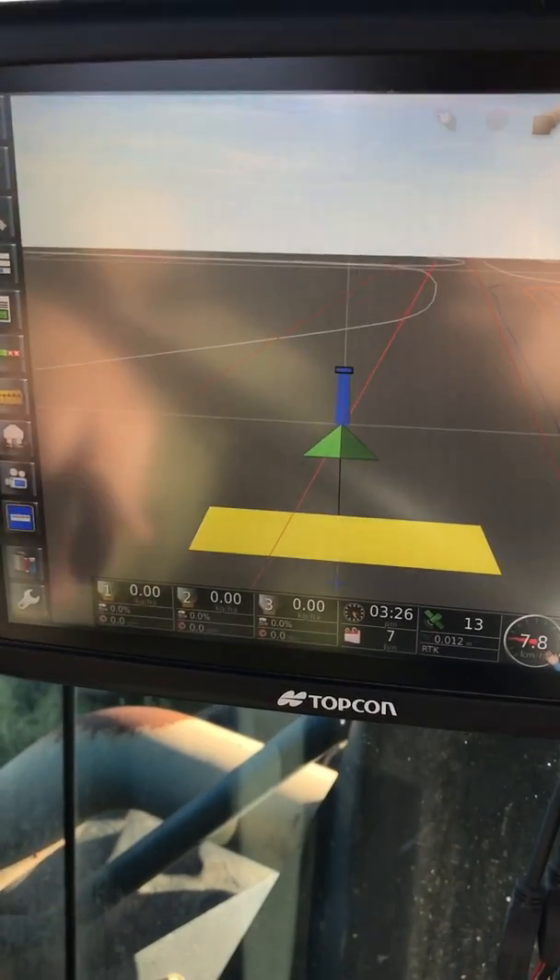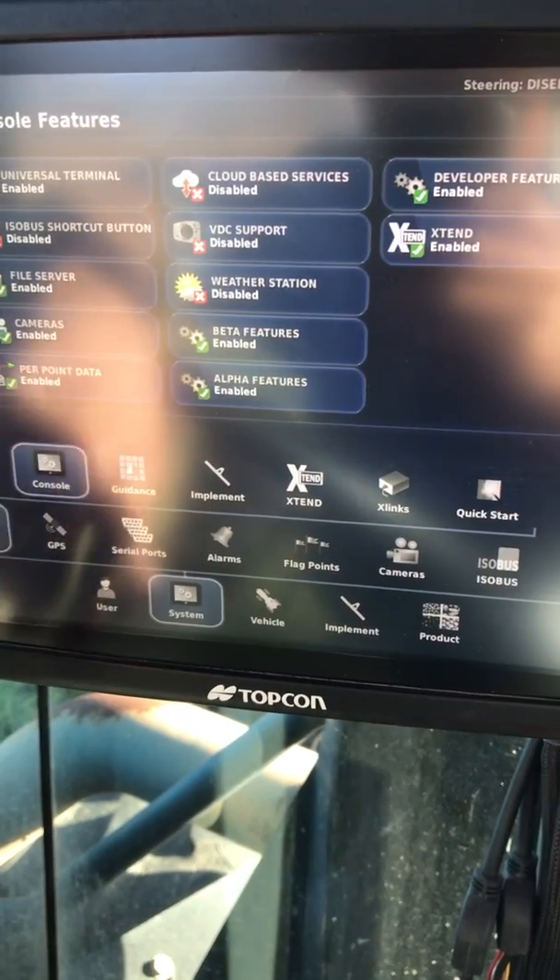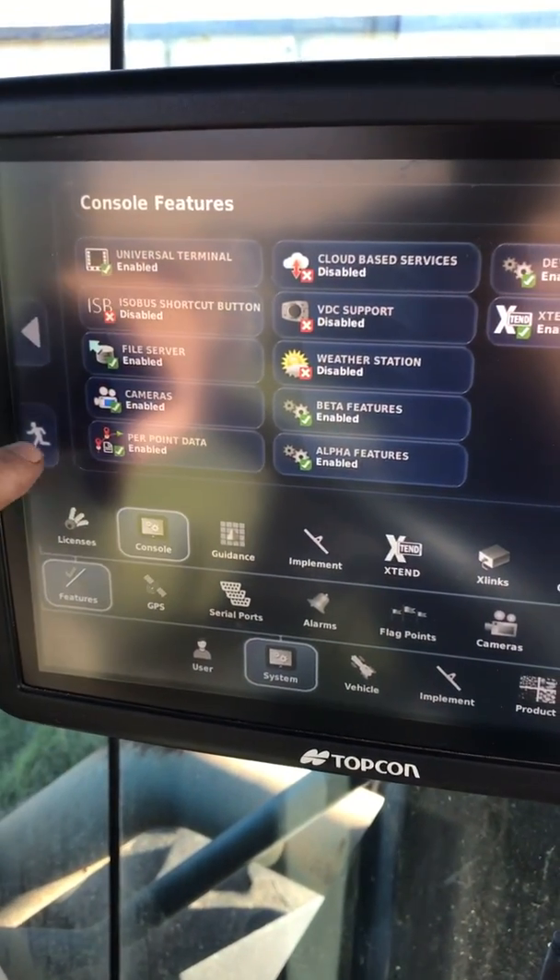So a little feature here — if you go to the setup menu, go to System, Features, Console, Universal Terminal. Make sure that's turned on.